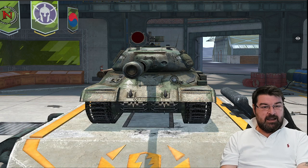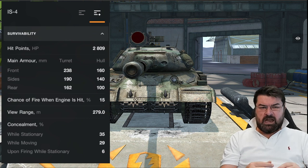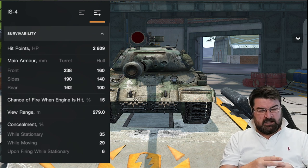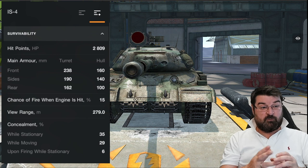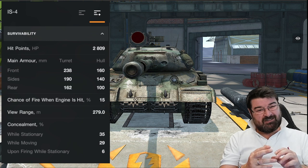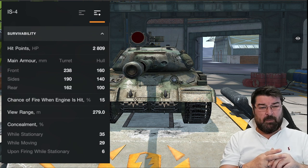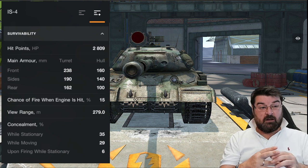It now has 2,809 hit points - Wargaming did shave some off and now it's had some back, not all of them. The turret frontally is still a stonking 238, the sides 190 - they've always been pretty thin - and the rear 162. Moving to the hull: frontally 160, but it's sloped, so that's a bit of a misnomer. With sloped armor, if you angle and wiggle it, you will get bounces. On the sides it's 140 - again you can get some decent bounces off it - and the rear has always been very thin at 100.